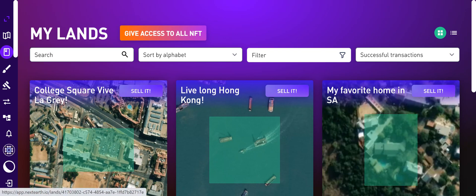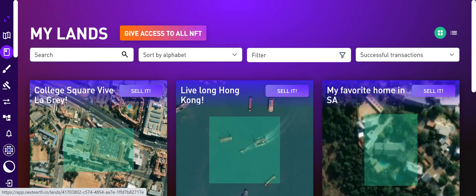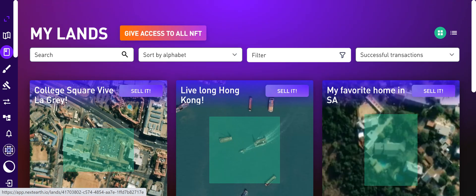First, you're going to navigate over to My Lands, and here are pretty much my lands. Now I'm not actually going to sell the land, but I'm just going to walk you through the process of selling land. However, please take note that when you try to sell a piece of land, that piece of land won't necessarily get sold immediately.